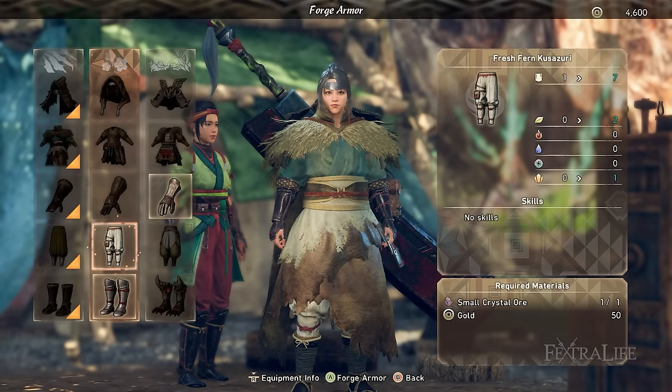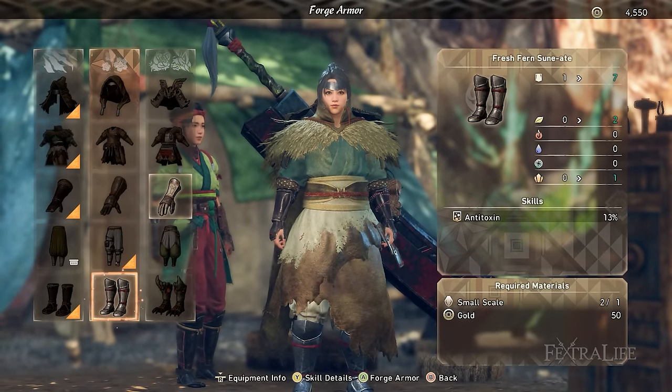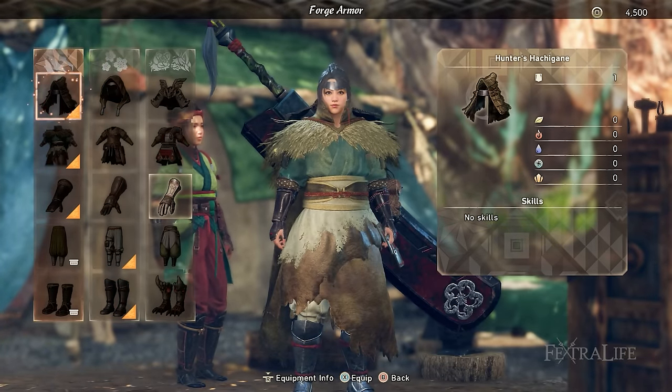Armor crafting is much more straightforward compared to weapons, though you cannot upgrade any pieces in the traditional sense. You can modify each armor piece to focus on the human path or kimono path. Between the two, the kimono path generally grants higher stats, so you'll likely want to focus on this one if you can.